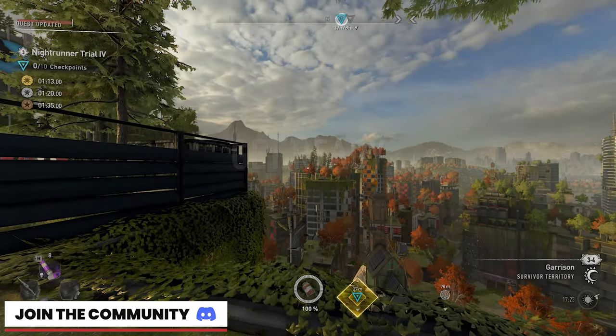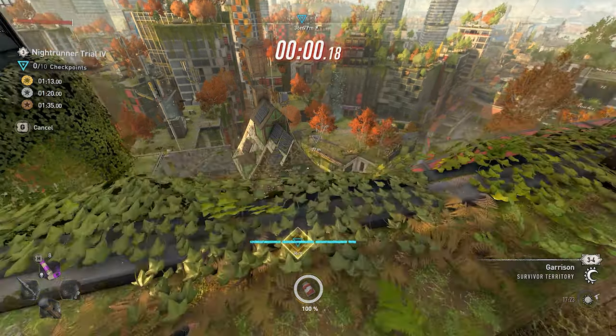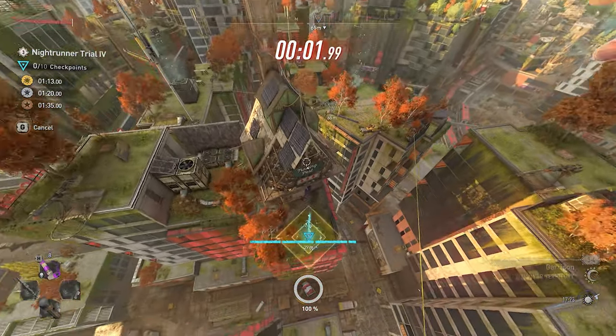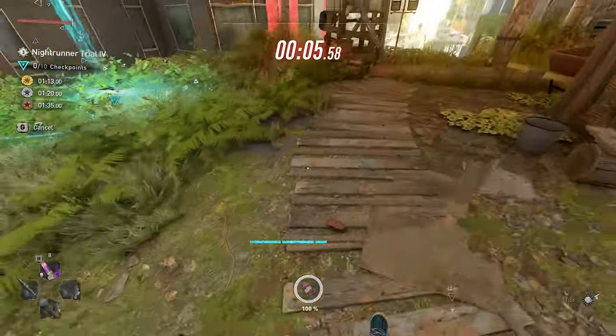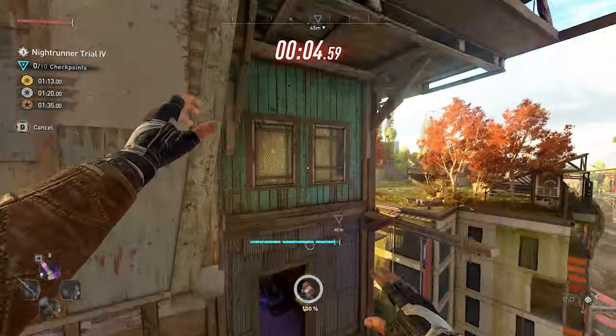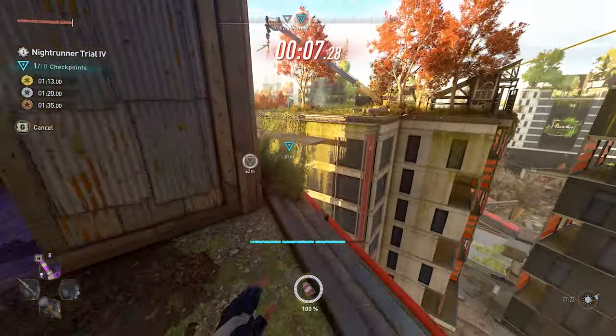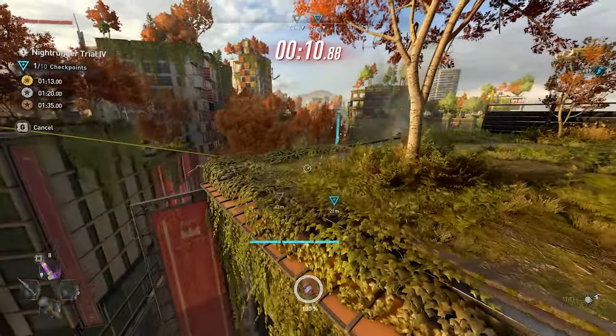Once you have the countdown timer run out, as soon as you are falling down and you are almost in line with the trading post building, you want to go ahead and pull your paraglider out. Once you land safely, go ahead and hit the checkpoint. You may notice that I overshot it and then went back — that is okay. As long as you have checkpoint 1 by 10 seconds, you're making good time. If it's anything more, cancel it right away and restart.